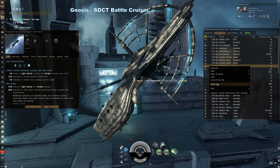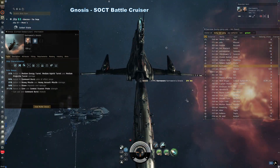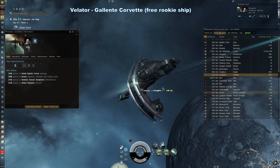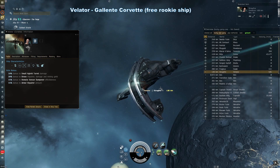Gnosis — Society of Conscious Thought battlecruiser. These ships are sometimes gifted as parts of login campaigns. They are a very versatile battlecruiser with a large drone bay and can easily use a variety of different weapons. The Velator — the Gallente corvette, or rookie ship. This is a ship that comes for free when you first start the game.